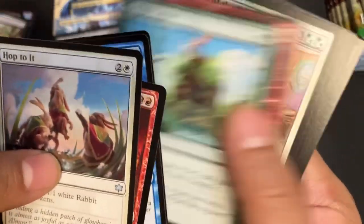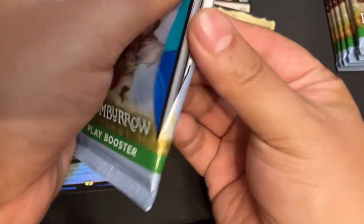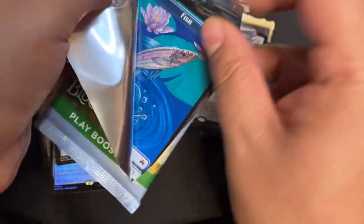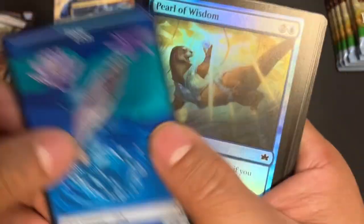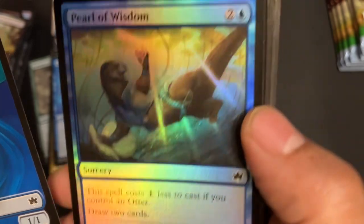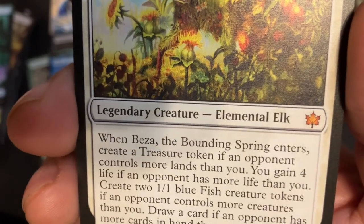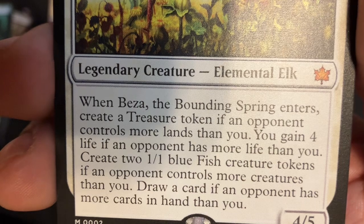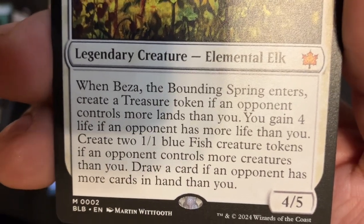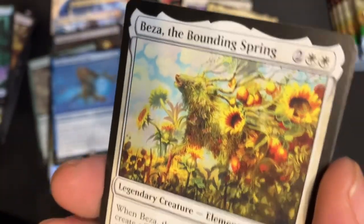Hop to it — good card. No more Dew Drop. Boosh — Fish Token, Pearl of Wisdom, and Foil — cost one less to cast if you control an otter, draw two cards — this is base number three for me. Base of the Bounty Spring: four-drop, 4/5, when it enters create a treasure token. If an opponent controls more lands than you gain four life, if an opponent has more life than you create two fish tokens, if an opponent controls more creatures than you draw a card, if an opponent has more cards than you — it covers all your bases.